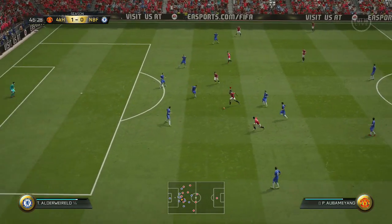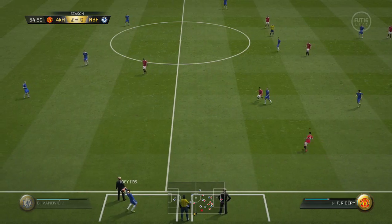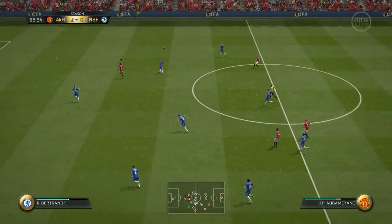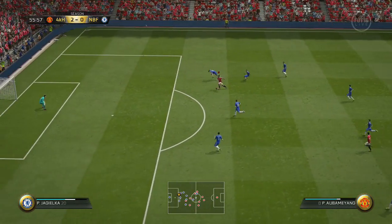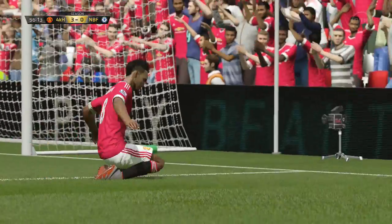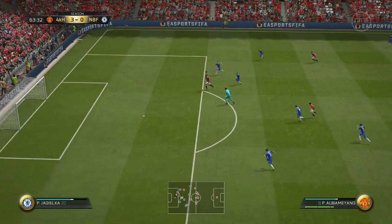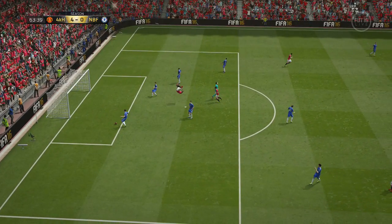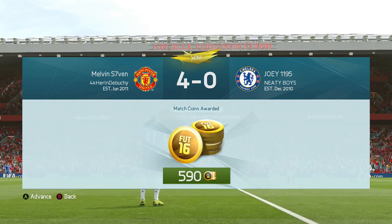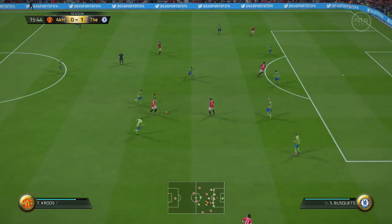Bale and Ribéry are great players — I've used them in other squads and they seem to be better as left mid or right mid. But in this 4-3-3 formation, the wingers no matter who they are just don't seem to get involved as much — it's more centralised. That might just be the way I play with this formation. Aubameyang is absolutely terrific, but in-form Kagawa was probably even better in terms of playmaking and what he did for the team — he was absolutely exceptional.